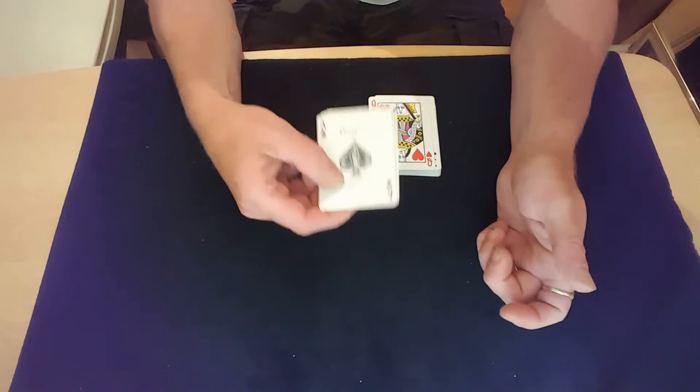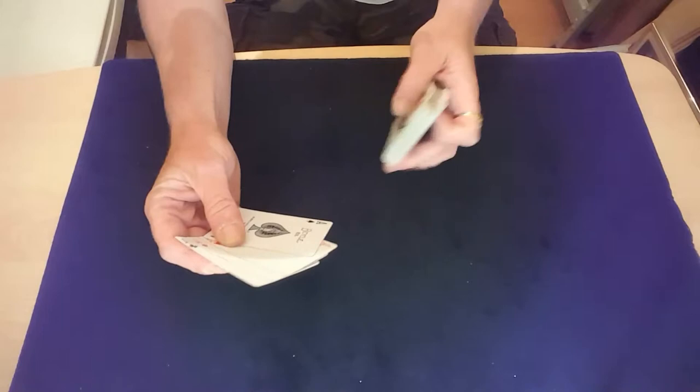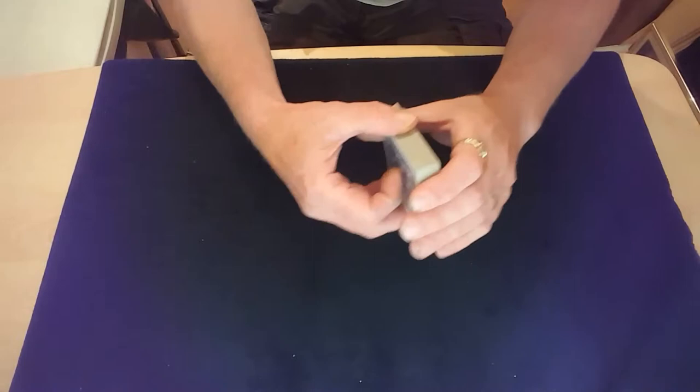All you do is lose them into the pack in that order in the face-up pack, so when you start looking through, the first one you'll find is the spade, then a heart, diamond, and the club. You just put them anywhere you want to in the pack. So as you can see, the four aces are going in in different orders: spade, heart, diamond, and club.